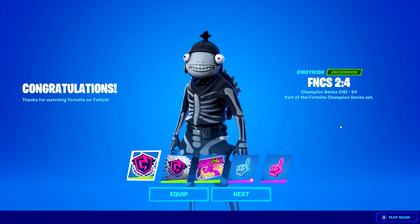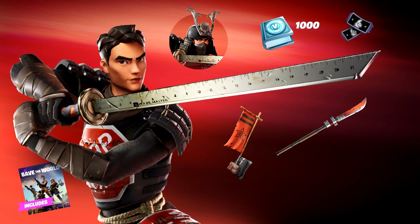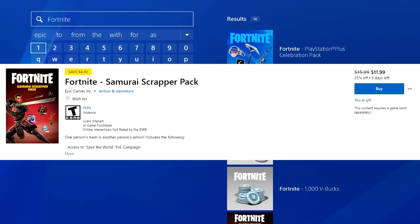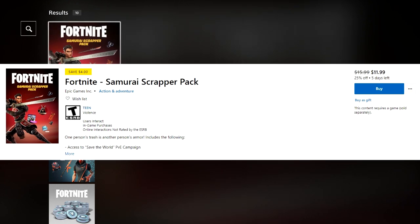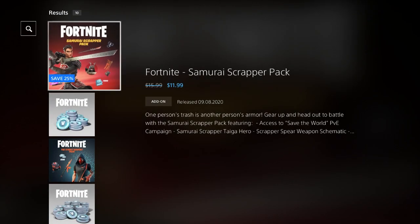Also, you can actually get free rewards from the FNC on Twitch if you haven't linked your account to Twitch yet — you can get all of these rewards for free. Not only that, but they have certain skins on sale in the item shop right now on Xbox One and PlayStation 4. If you go on PlayStation you'll notice it's only 12 dollars, which is really cool.